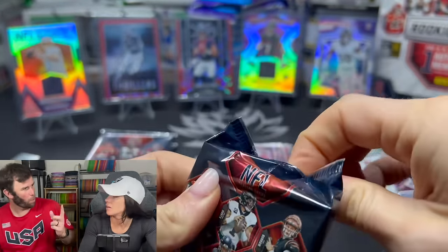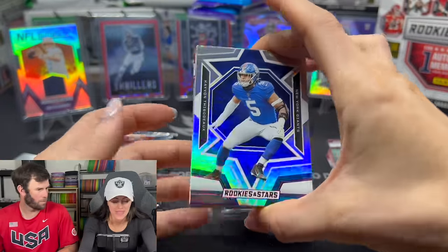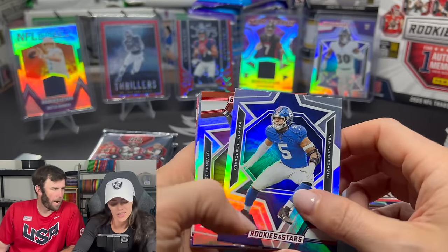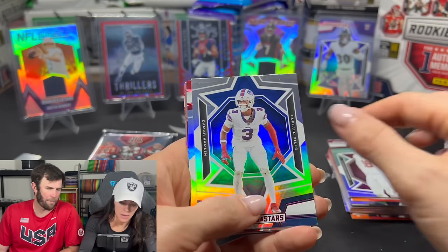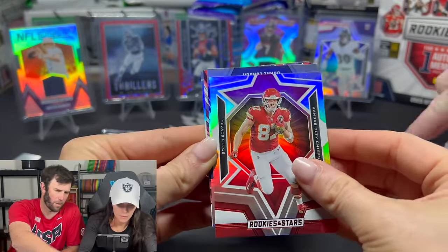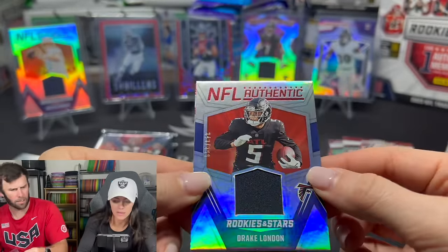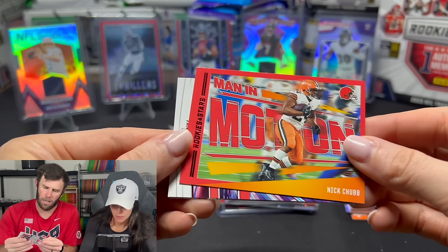Think about how many base rookies you're pulling per pack — you pull one per pack, it's the last card, and it's the only base rookie. For $55 you only get six rookies. Some other card products you can get six rookies in a single pack. The base rookie in this is going to hold decent value because it's very hard to get — there just aren't that many of them. Damar Hamlin was mostly special teams last year; he won Comeback Player of the Year.